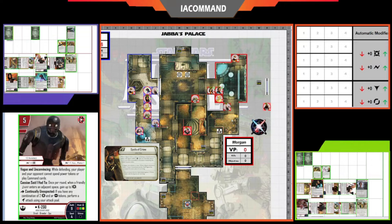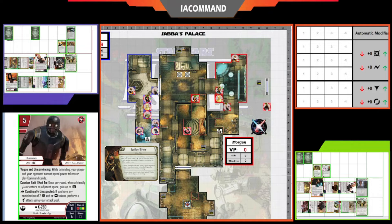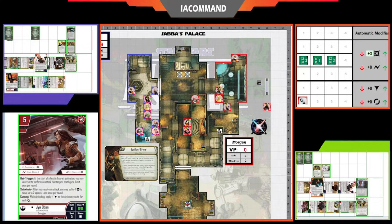Mara Jade comes up to body-block and hide CT. Jyn Erso comes up and takes a shot at Mara Jade, spending a power token with a focus — but no surges, so she won't be able to stun. She uses Hera to add a damage, and Mara has plus one damage naturally. That ends up being eight damage to Mara, who has eleven health total.